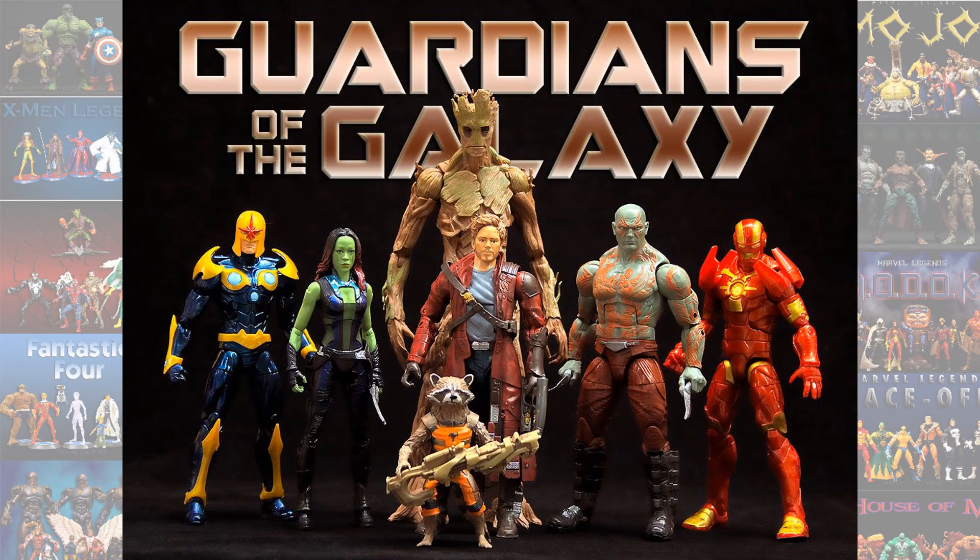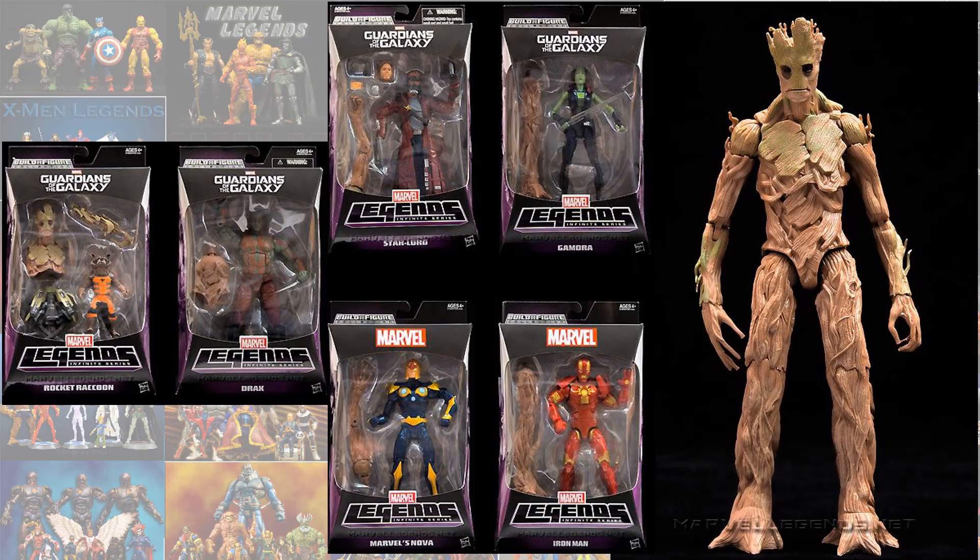Next was the Groot Build-A-Figure from the Guardians of the Galaxy movie. To build this Groot, you needed Rocket, Drax, Star-Lord, and Gamora — all MCU versions — and then the comics version of Nova and the Cosmic Iron Man.